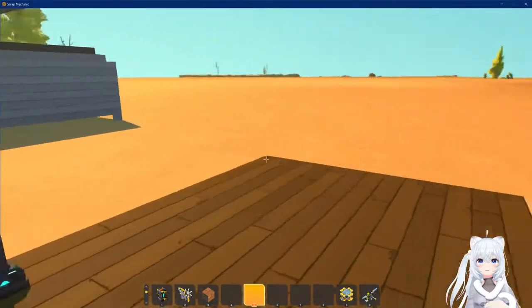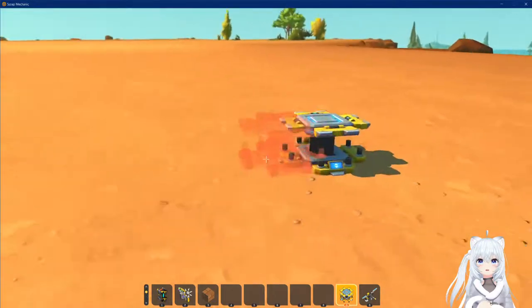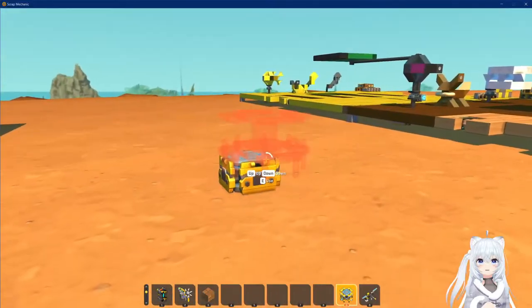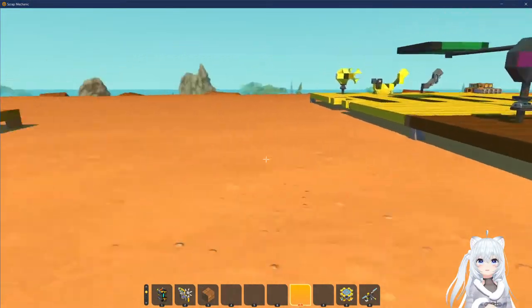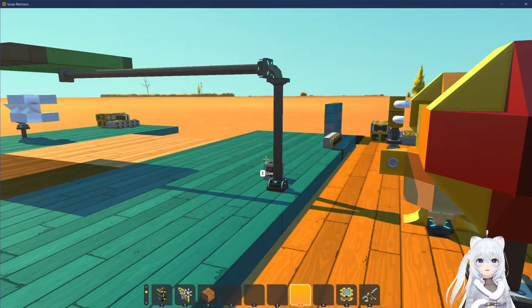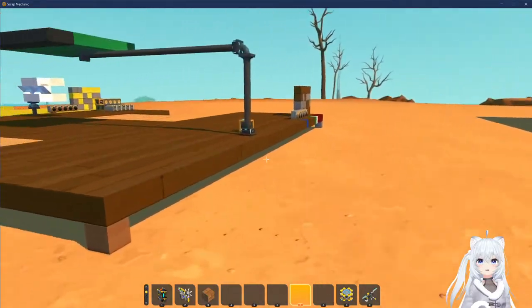So first of all, for the stadium you can spawn in any of the two current modules — more will be added later on. We have both the red battle set and the yellow battle set. Now I'm lagging because someone joined my VRChat session. I probably should have put it to Invite Plus — that's my own fault.